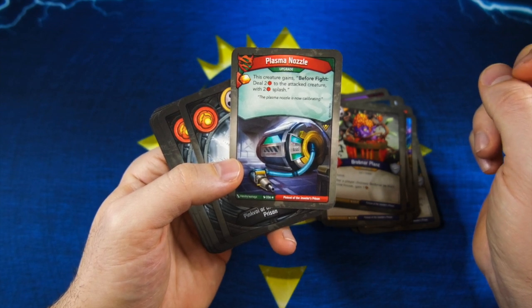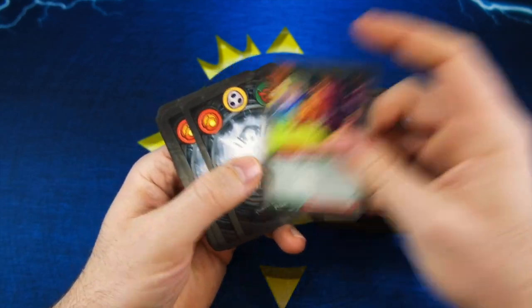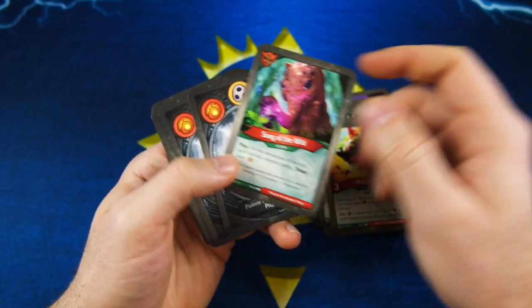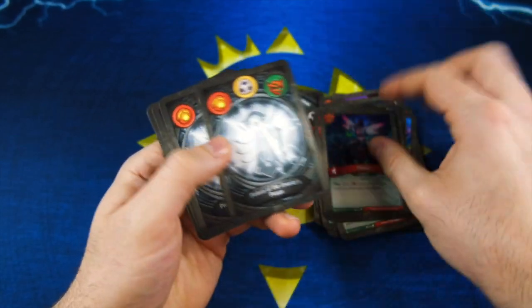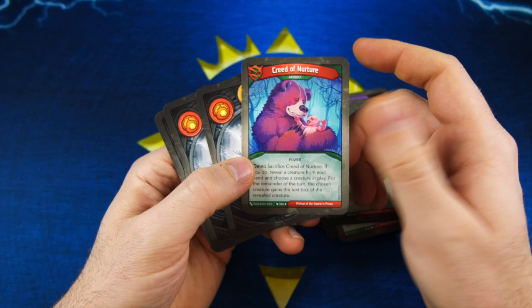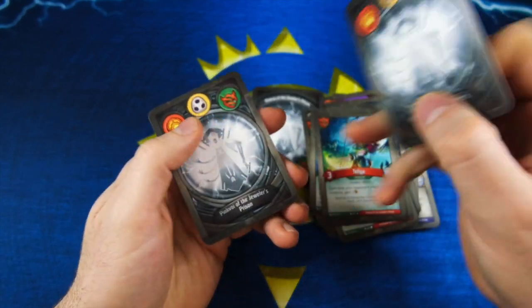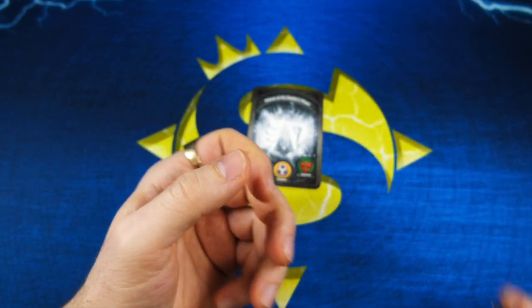So the creature: before fight, deal two damage to attack creature with two splash — that's cool. We got Cauldron Boil, Cauldron Boil, Molfin, Song of the Wild, Camouflage, Phylaxia, Panapaka, Anga, Feathered Shaman, Creed of Nurture, Taliga, Xenos Bloodshadow, and of course Toad. Yeah, this deck is the worst so far.